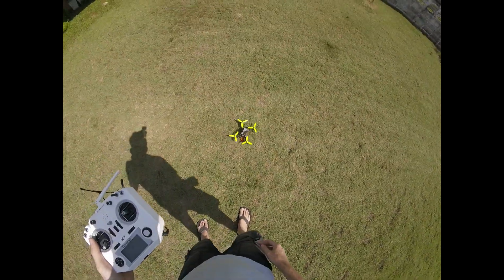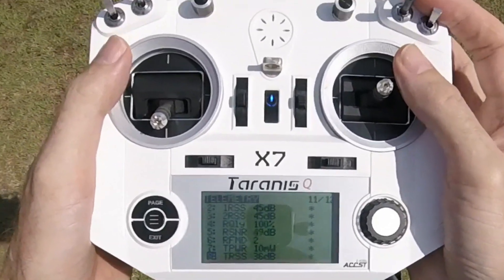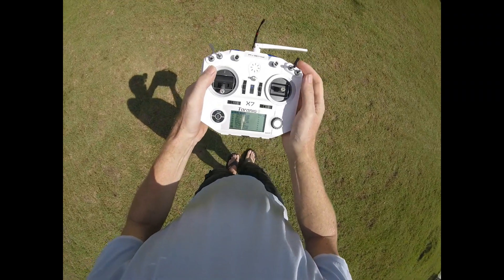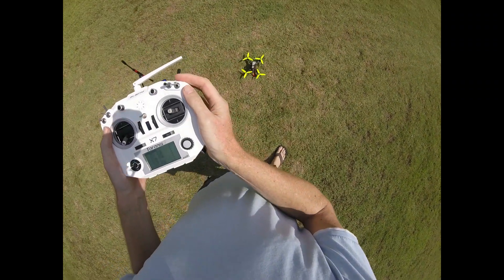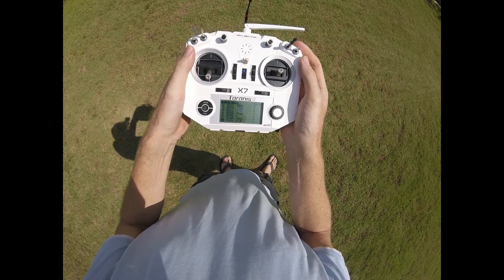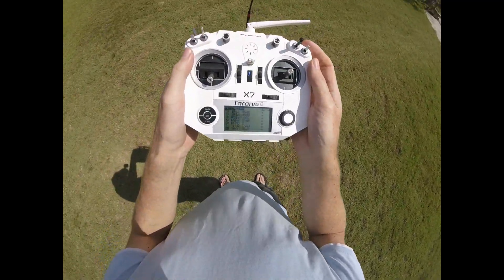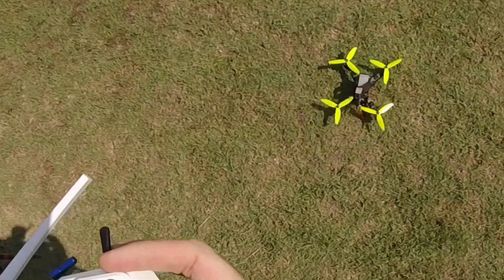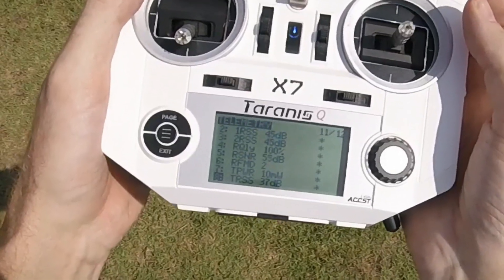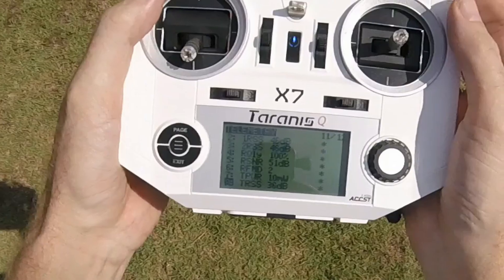Here is the quadcopter, and I hope you can see the values. I have it on dynamic. This is Crossfire version 2.41, set to maximum 500 milliwatts, but it is on dynamic so it has reduced to 10 milliwatts. Telemetry is working well and we have a good signal.